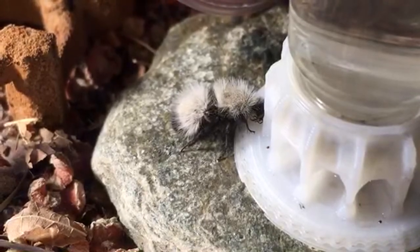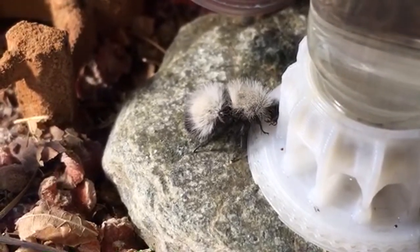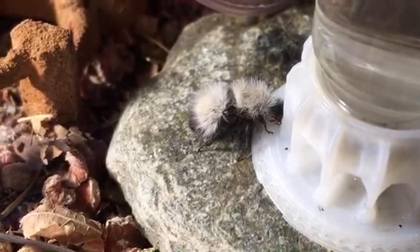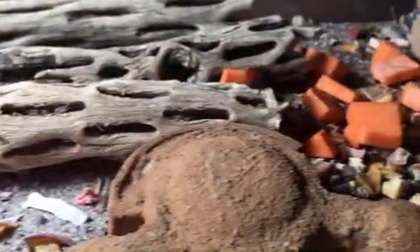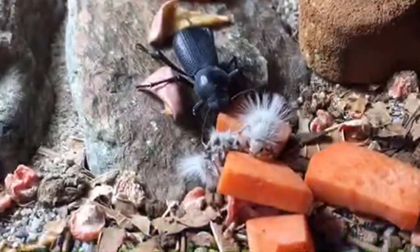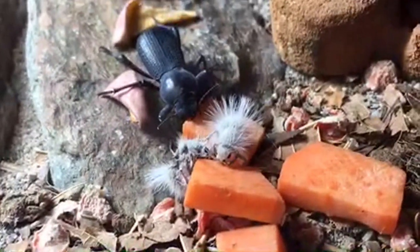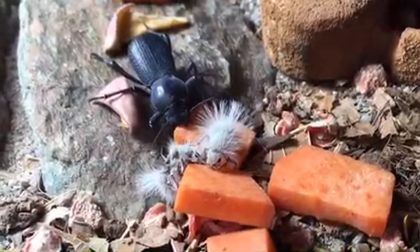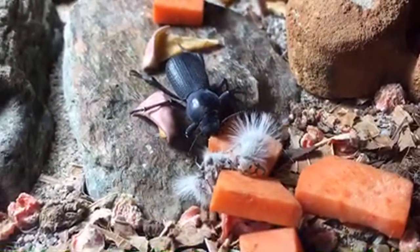I have two orange Dasymutilla vestita which are very shy — I've had one for well over a year and a half and they seem to be doing fine, but they're the shyest velvet ants I have. Then I have two red Dasymutilla vestita — just different color variations of the same species. The white velvet ants, both the Dasymutilla nocturna and the gloriosas, are almost always out and very active. I haven't seen the dune buggy beetles this evening, but hopefully they'll be out soon.